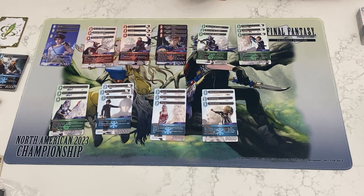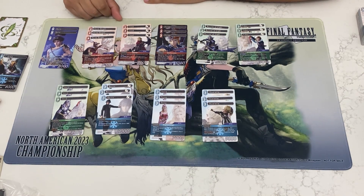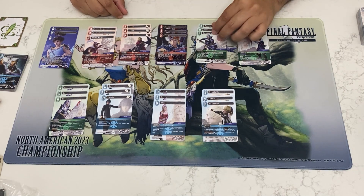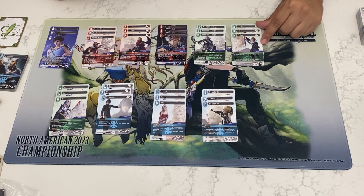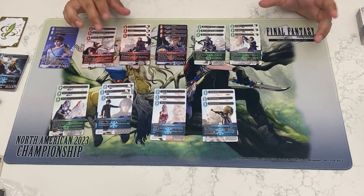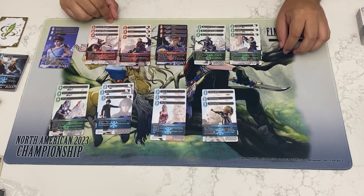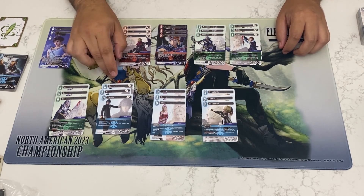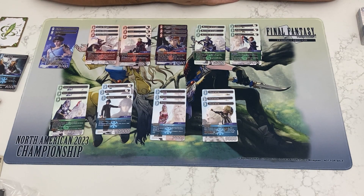Taking a look at these cards, if you're going to go with the DFF theme, Barts is an auto-include since it gets you any of the forwards and produces crystals. I feel like this is going to be the engine of the deck, so you're pretty much locked into wind. Cloud is really good for tempo, Firion is removal. You're going to need a good number of forwards to get this off. The Onion Knight being able to pull something out of the deck is quite good. There are also other DFF forwards not included in this set that you can pull out as well.